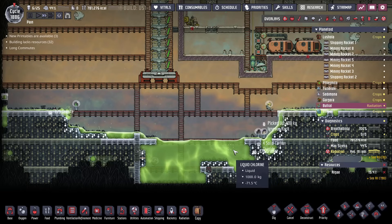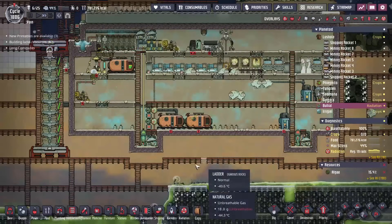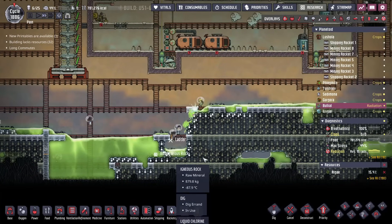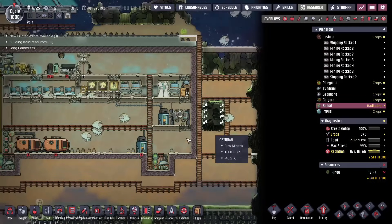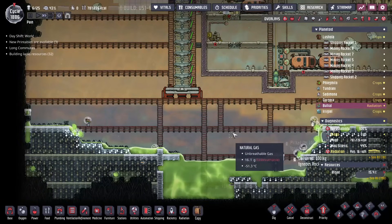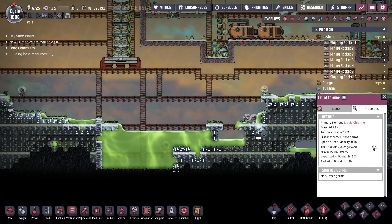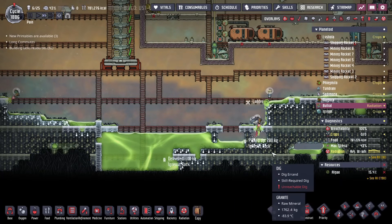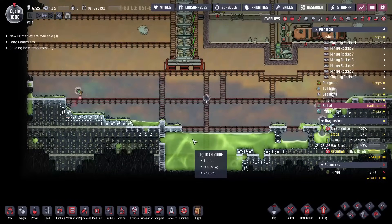We're getting down to the last of the moving-in portion and I think we are sufficiently moved in. We need to get all this liquid chlorine contained somewhere we can assure its temperature, and potentially get more from the chlorine vent — the only vent on the whole asteroid. The tricky thing is liquid chlorine is a weird substance: it can go down to minus 101°C, but at minus 34°C it will start turning back into vapor. We can't lose all of it because we really need this liquid chlorine for the gas grass we're going to grow.